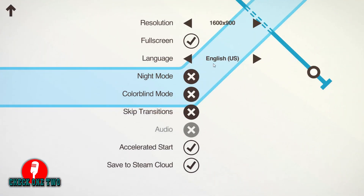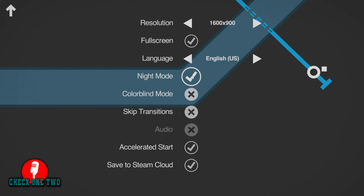Here in options, you can change your language, full screen, that kind of normal thing. But then there's this thing which is pretty cool — night mode. Basically, the same way your GPS would change from daytime to nighttime mode, if you're at night you don't want a really bright screen. This really works and it's pretty cool.